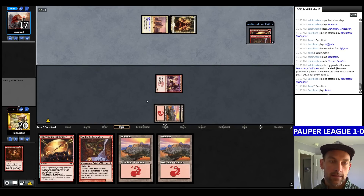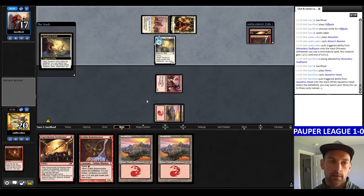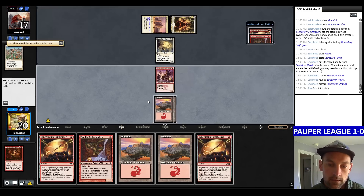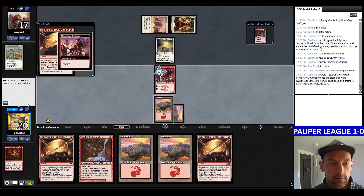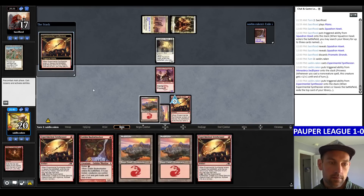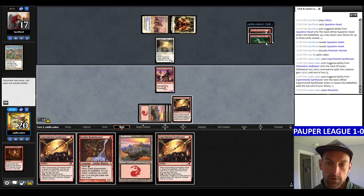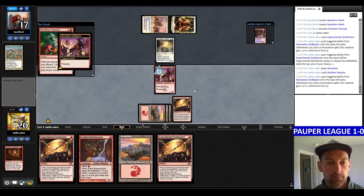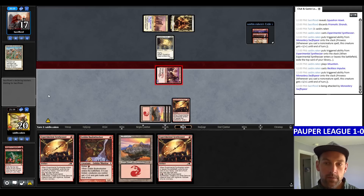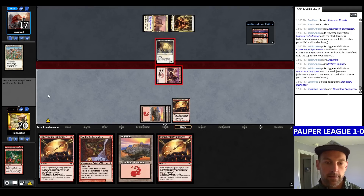We could kick the Bushwhacker to get in for 5. They reveal 2 Squadron Hawks. Synthesizer makes it a 2/3. Looking for a Bolt — I think I'd rather take the card draw than the Bushwhacker and just attack. We have a Flaring Pain. The Bushwhacker is going to go away but we have a Sticker Goblin. They can use Prismatic Strands right now to save their Hawk, because they know we have the Flaring Pain coming up.